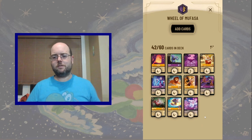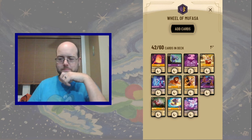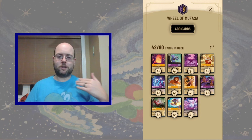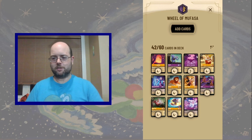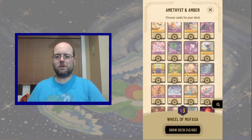So now we're into five drops. We have a lot of top end and a little bit of early game. We're very vulnerable to aggressive questing decks, especially on the play. So we need a bit more of one, two, three drop type cards to keep our opponent in check.